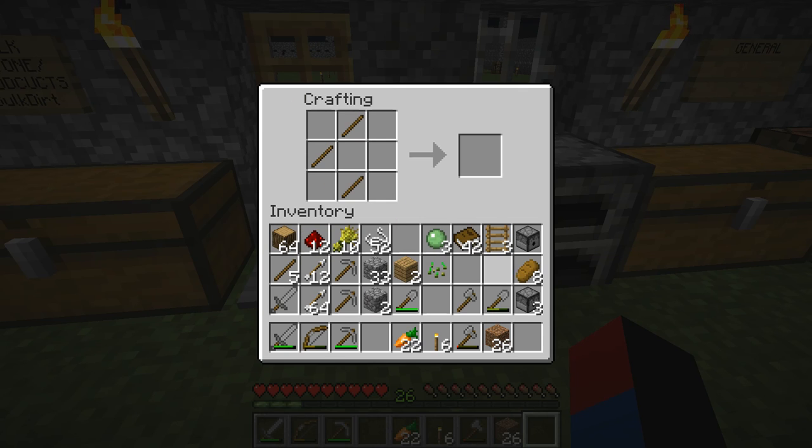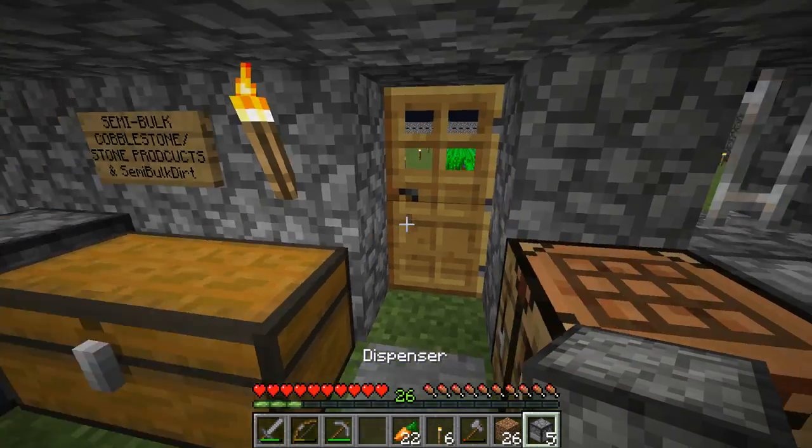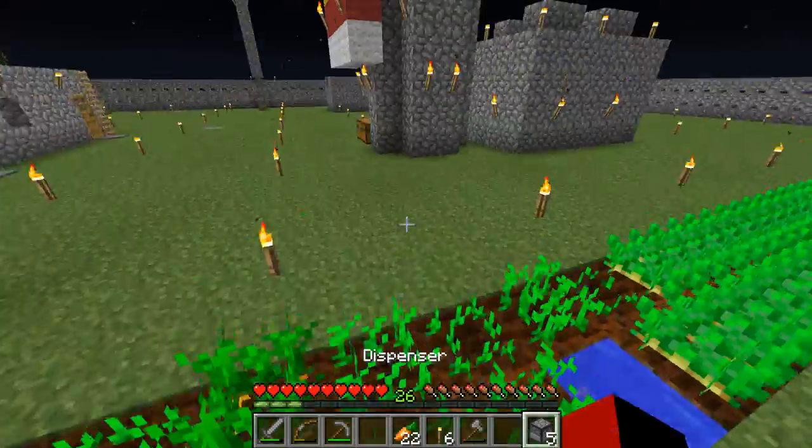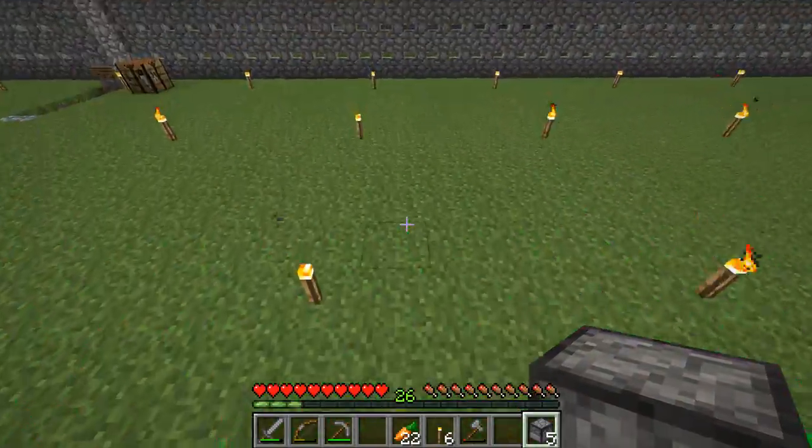I haven't made much cobblestone since I was making the squid farm, so I'll have to make some more. But I'm actually also going to make an automatic AFK cobblestone generator with the rest of the redstone that I have, and I'm also going to trade more. Now I can create the farm that I want to make.